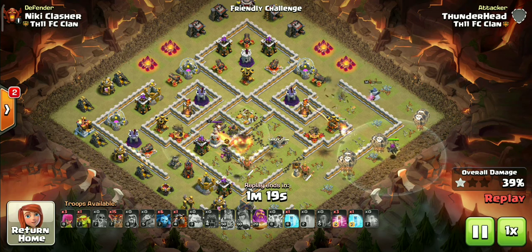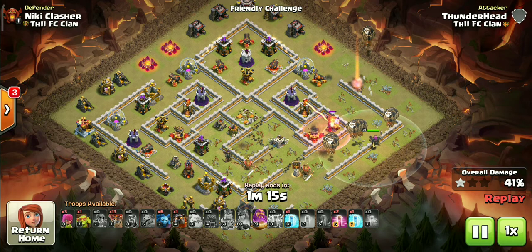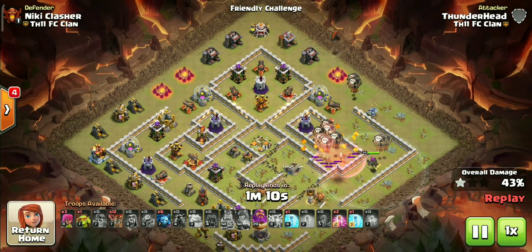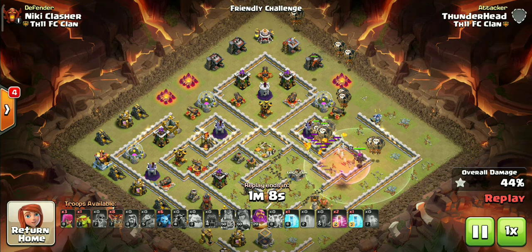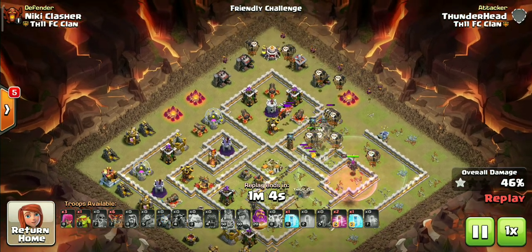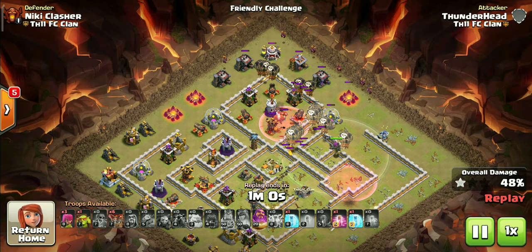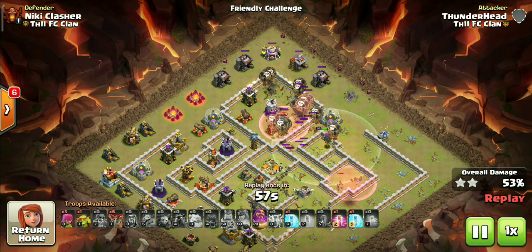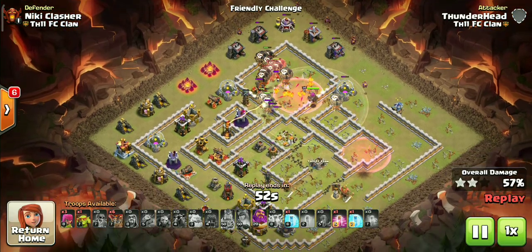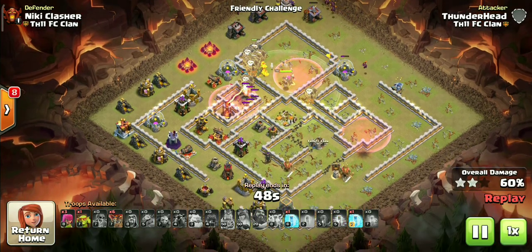Now the only time this strategy will not work is when you can't take down the queen and CC with either zaps or the heroes — because Lalo itself cannot deal with them. Or when you can't create a proper pathing for the Lavaloon, as they will not move together and go down easily. But such bases are very rare and almost every TH11 war base will fall to this strategy — you just need to identify the base properly. The other thing to keep in mind is time: as it is a three-phase attack strategy, time is always a point of concern. If you can't manage it properly, you will most likely end up with a time fail, so look out for that.